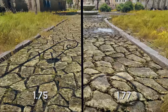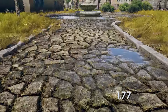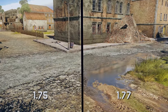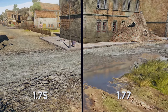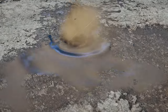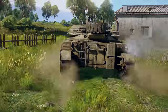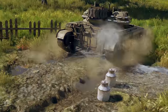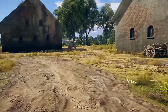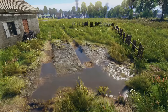First, we have implemented a new landscape creation technology, which makes the ground surface you see in the game much more realistic and detailed. Water in puddles will now reflect the objects around it, as well as react to shots and the movement of vehicles. In some cases, water will also appear in the track ruts left by the player's vehicles in the mud. You will see a lot of different types of soil depending on the weather, from loose dust to complete slush.